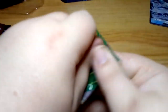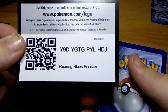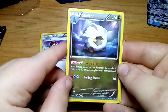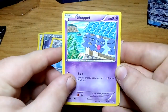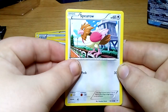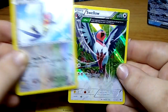Now let's open the XY Roaring Skies pack first. To start off with we have got a trainer card which is a Switch. Then we've got a Shelgon, another trainer card which is a Healing Scarf, a Shuppet, a Gligar, a Volt Home, a Dunsparce, a Spearow, and a reverse holo Taillow.